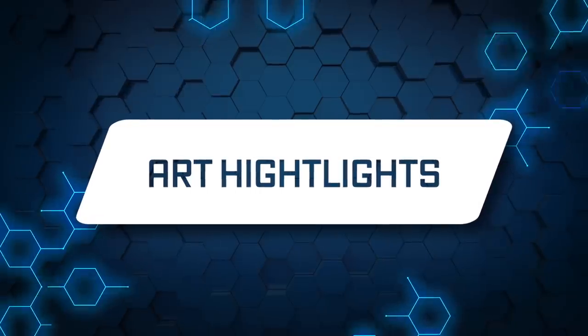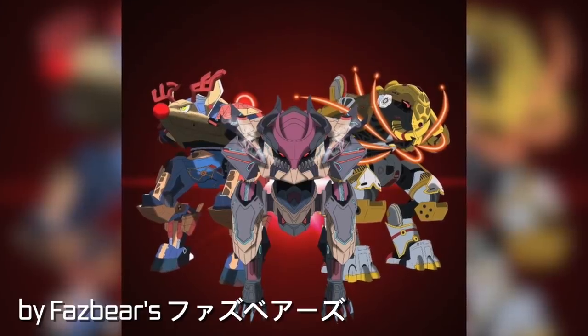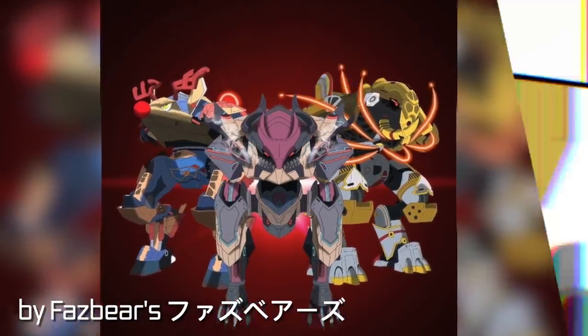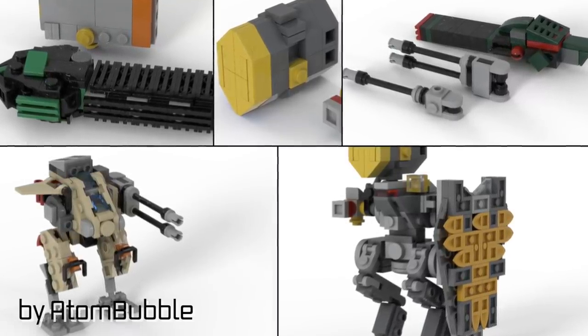Let's conclude this episode of What's Next with some art highlights. First, take a look at this incredible rendition of Festi Fenrir, Deathwing Aojun, and Ivory Ravana by Fazbearz from Japan. And here are some amazing LEGO models by Atom Bubble from Reddit. Thank you guys for your amazing art, and thank you for watching. See you in the next video!